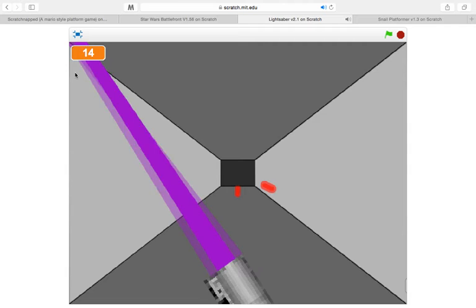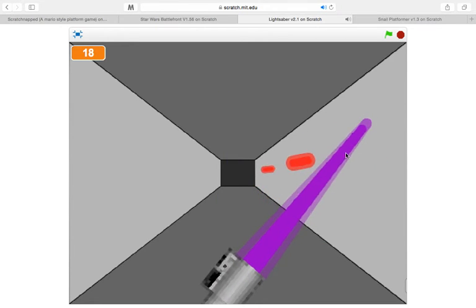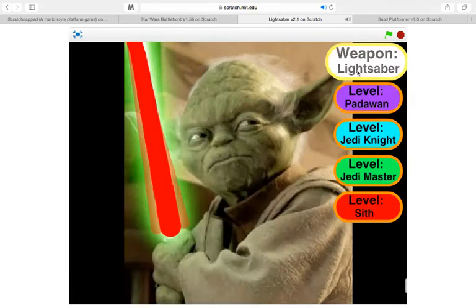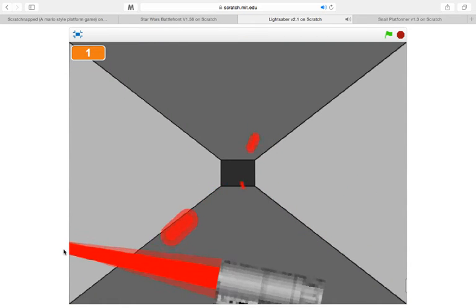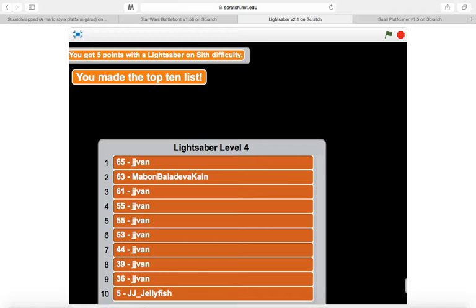I'm going to let this first go. The last from number nine — I'm number 10 in the world! So I'm just going to restart that. For the lightsaber, it goes all the way up to level Sith, also with the blaster. But look how hard this is — it gets really hard. I don't even know how that's possible. Oh well, I'm at number 10.